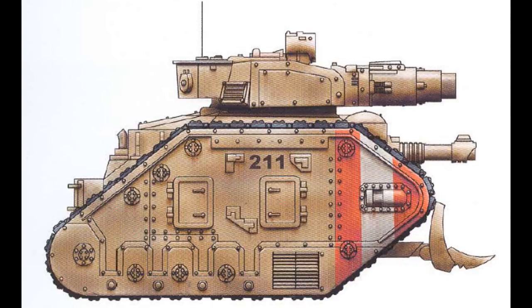Sometime during the 39th millennium, the Adeptus Mechanicus munition adepts of Griffon IV tried to create a new type of shell for the Conqueror Cannon. This shell, known as the Augur Shell, was supposed to increase the tank's firepower, but was considered a complete failure during testing. Thus, the production of the Augur Shell is no longer permitted for this design.